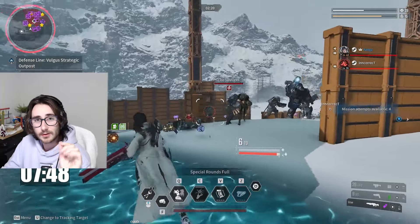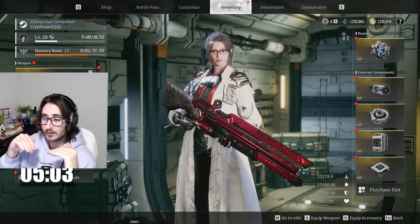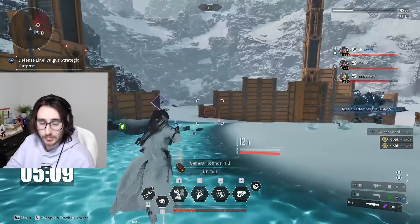A crucial tip you need to remember: when some of the mobs start to go towards the center and aren't getting killed by the AOE liquefied state, you do need to shoot them. Otherwise it will slow down the spawns and slow down your farm rate.